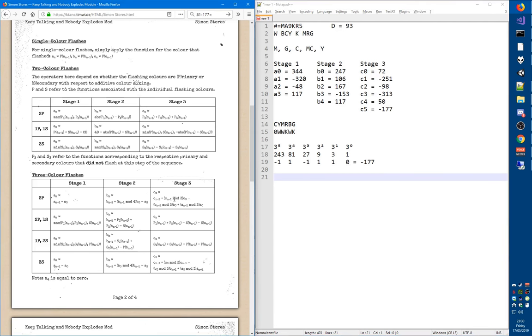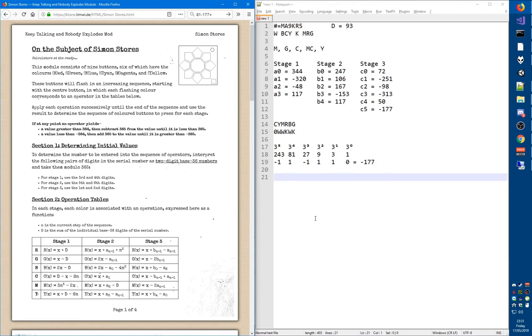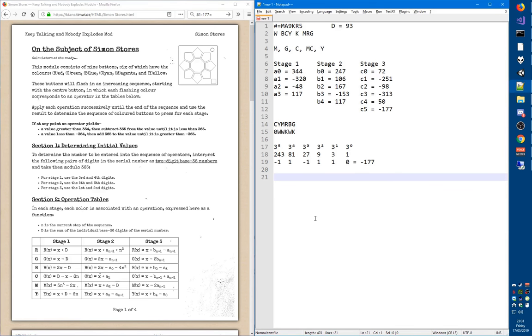Another function that occurs is mod — modulo. If you already know modulo, it's the same as the 365 thing we've done, except modulo 3 means add or subtract 3 until it's in range 0 to 2. With that, I hope you'll be able to solve the module easily now that you know how it works. It is definitely a lengthy module, so if you're the diffuser and you see this on the bomb, definitely give this out right at the start — your expert will be busy for most of the bomb. Happy diffusing! If you have any questions, comments, or suggestions, drop me a line on Discord or leave a comment below. I'll see you next time with another tutorial video. Goodbye.